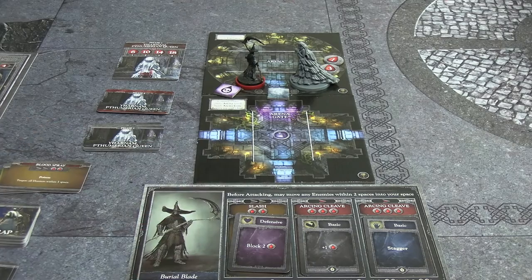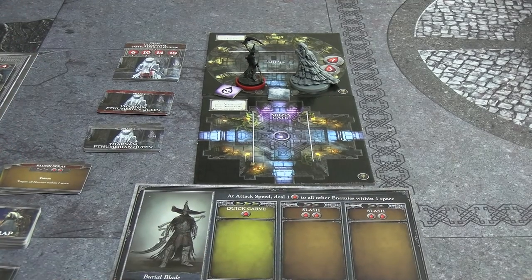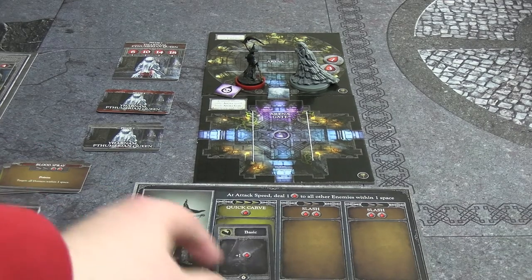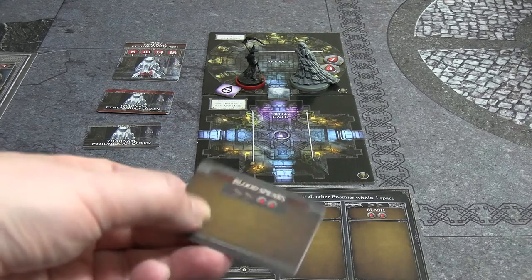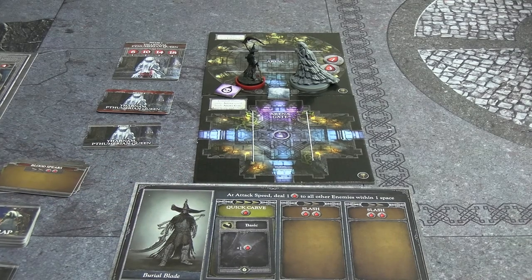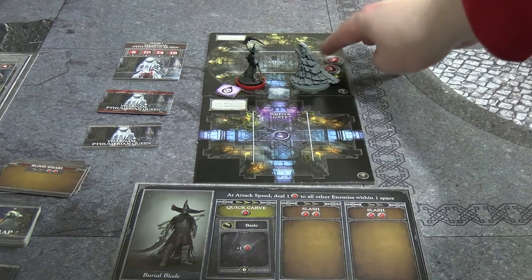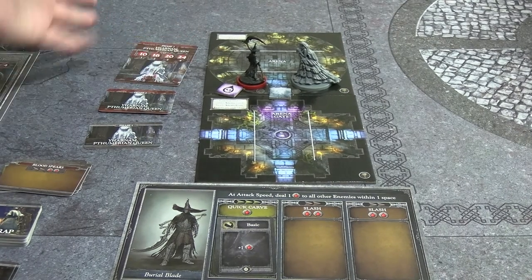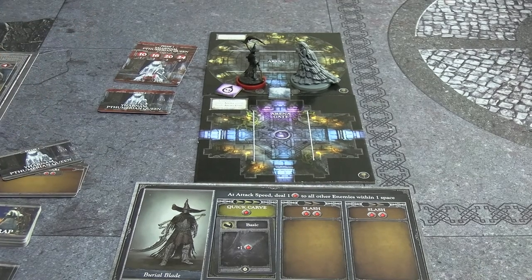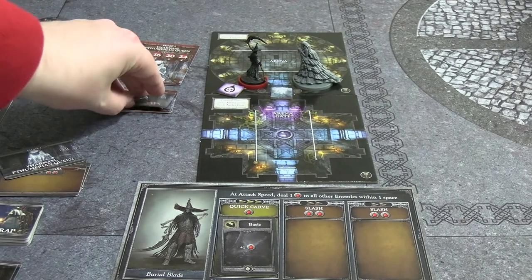I discard a card to switch trick weapon back to sword form, flipping the card. She has two health left, so I use Quick Cut with plus-one damage for two damage at medium speed - enough to push her into phase two. She draws a speed-two attack for two damage - her attack lands after mine, so my damage triggers the phase flip. I check the rulebook: remove all tokens, flip to phase-two card, switch to the second deck. End of turn, I take one poison damage - three HP left.